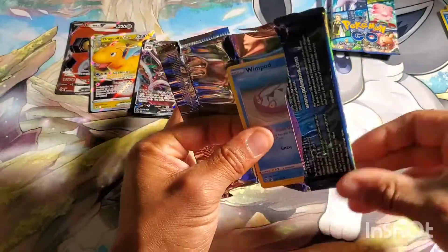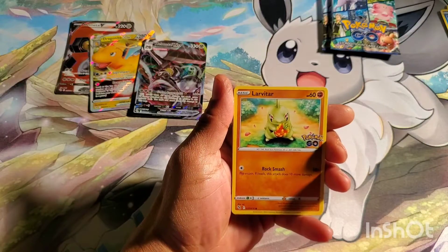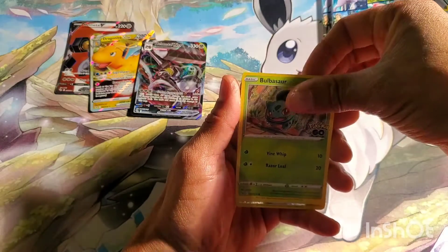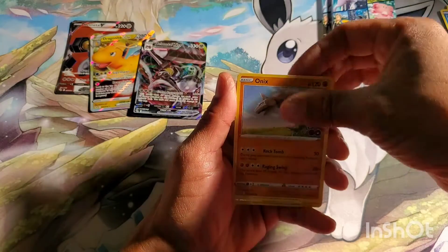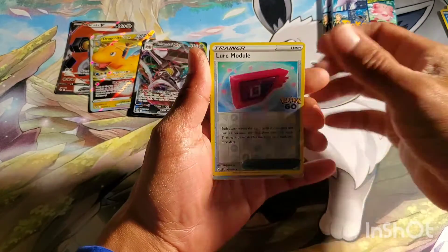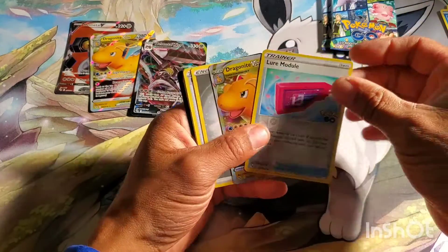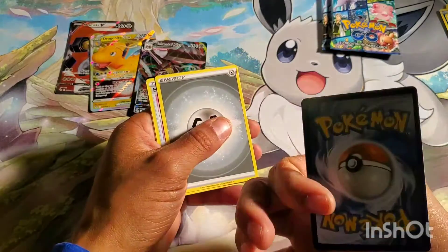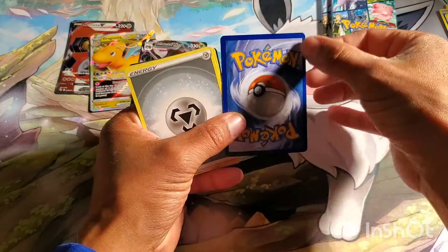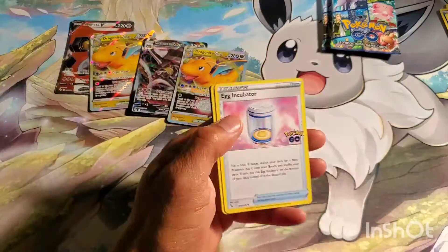I've got three packs left. I'm not expecting anything else, to be honest — I got a V-Max, a Full Art, and a V-Star. But maybe I can finally get a Ditto card. Three packs left, let's see if I can get greedy. Another Dragonite V-Star — okay, duplication. This one's got some really bad centering issues and some vertical print lines on the back, but there we go.